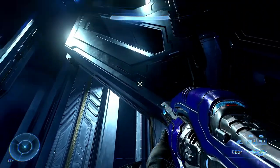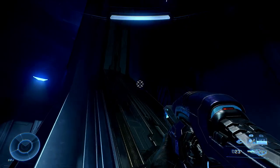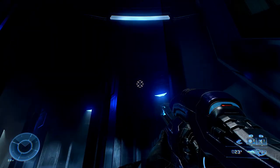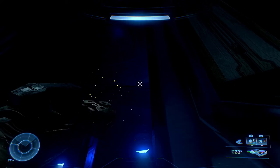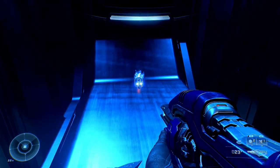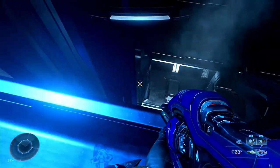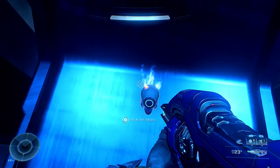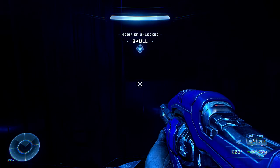Sometimes it's easier if you jump up and get as high a gap as you can onto this little ledge here, then grapple up onto this other little ledge where the skull actually is - the Cowbell skull. If you look there and you don't fall off, it's just here. You basically want to be jumping up from there to there - two little grapples. Pick up and collect your Cowbell skull. That's in the second level.